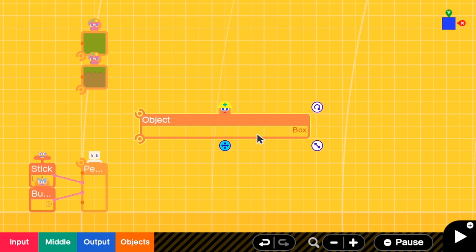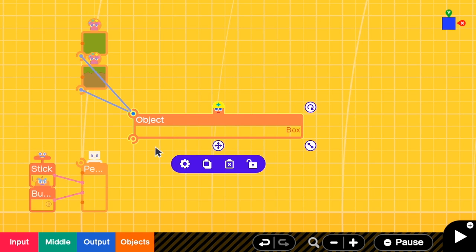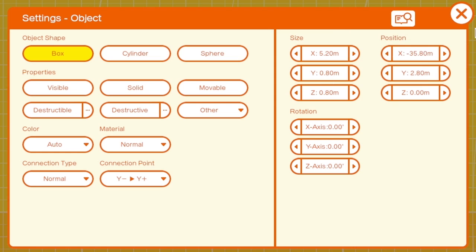Resize it to be the size that you want. And if you have any textures, attach those to this box. In the properties, remove everything. Close it.